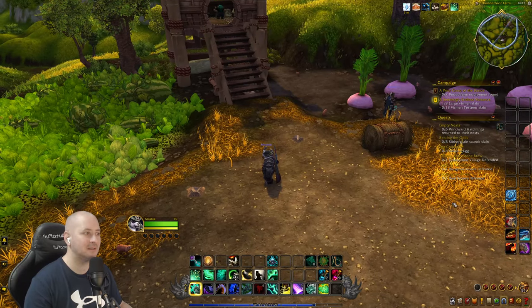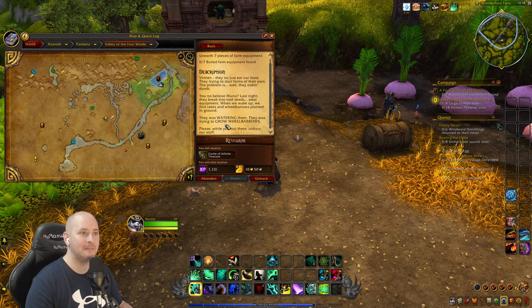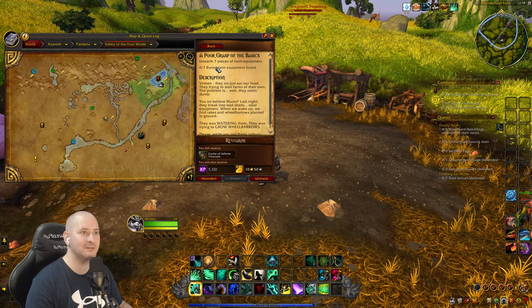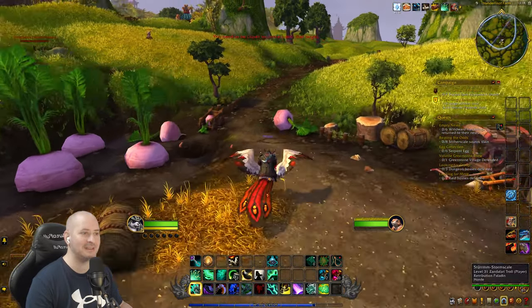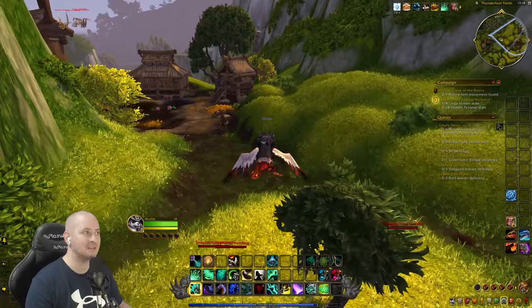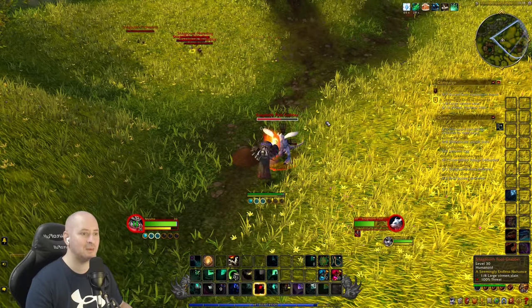There is stuff there that looks like it could have been buried but I'm not seeing anything. Let's have a look at the quest log. The pests broke into the tool shed to steal equipment. When they woke up, we found rakes and wheelbarrows planted in the ground - they were trying to grow wheelbarrows. Please unbury our stuff. It says unearth some pieces of equipment. So we've got to find little mounds of dirt.